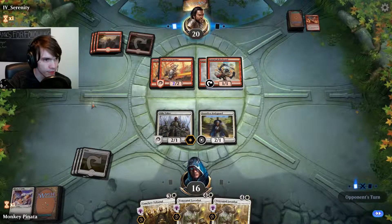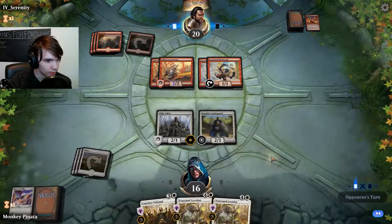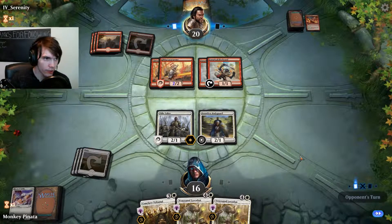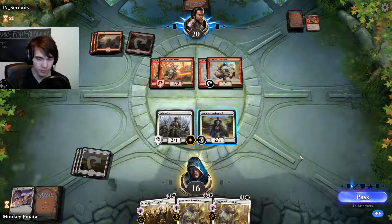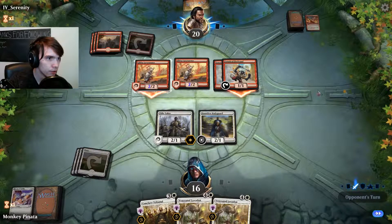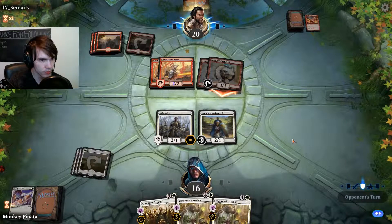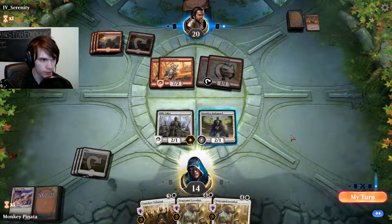And everything is going to swing at me this turn — it's a lot of damage. Let's see what he is going to do here, he's got one card in hand. So if we can outlast this little onslaught, I think we can swing back from this. We have two Loxodons in our hand. If he doesn't swing, I think we're just going to take the damage just so I can get this Loxodon out.